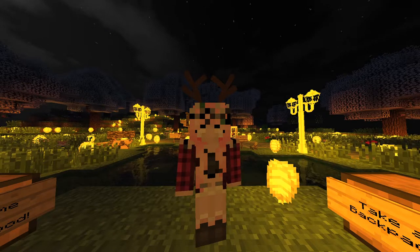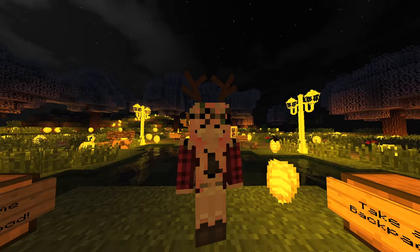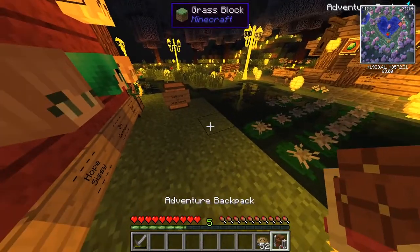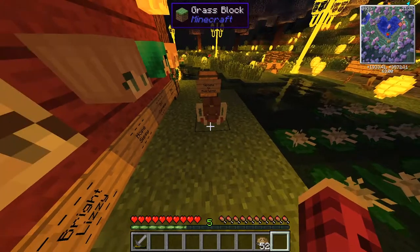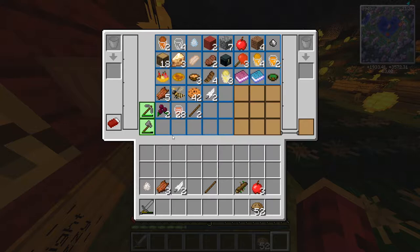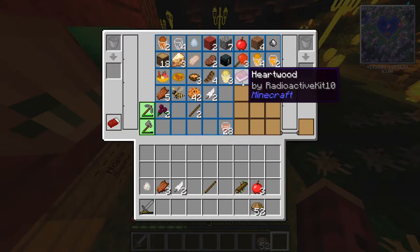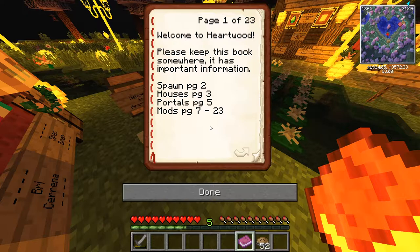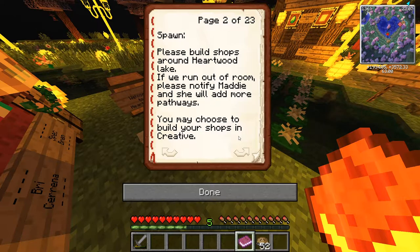The mods are also in a book that we have here on the server. First we have our backpack — I've already taken mine and done some work here. We got a sword, some tools, some pies, and a little something to drink which is the melon juice. After I took my backpack, I took my Heartwood book. The book reads: welcome to Heartwood, please keep this book somewhere safe as it has important information in it.